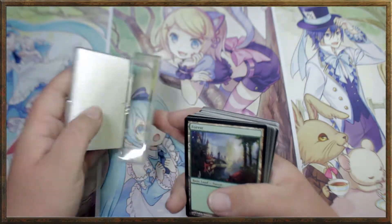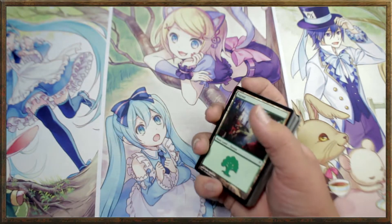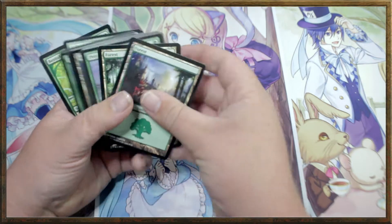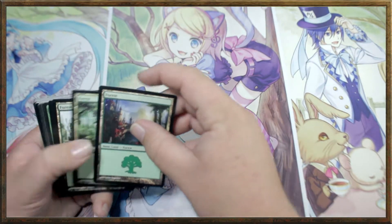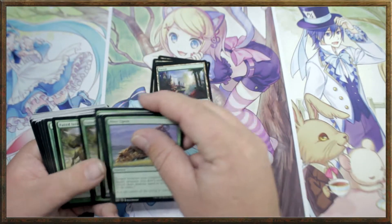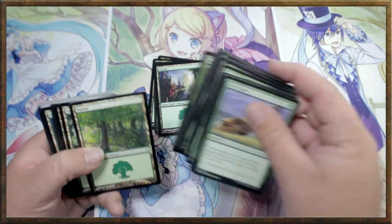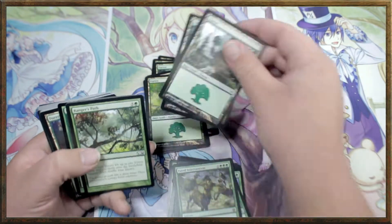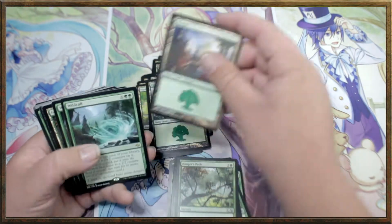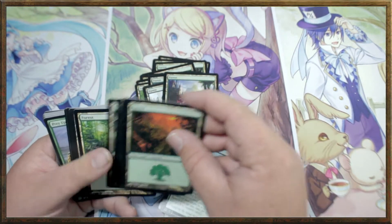We got two beast tokens — very cool, very thematic. Similar to the vampire one. Now this should be all forests, so it should be pretty easy to set up. We're going to go through and find all of them and hopefully not have a repeat of last time where we missed a guild gate.